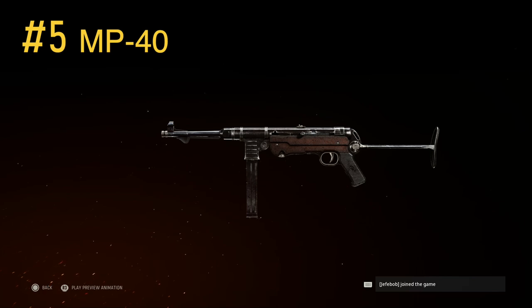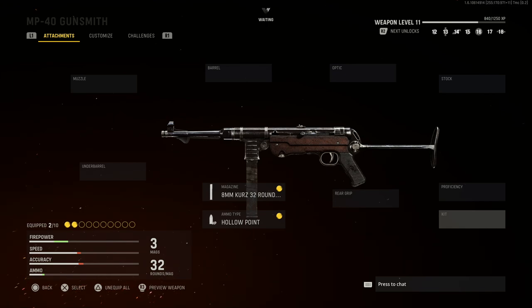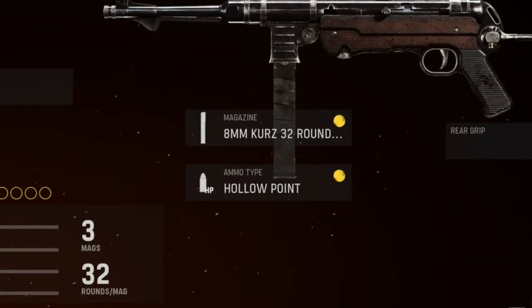Coming in at number 5 is the MP40 SMG. You'll only need two attachments: the 8mm Kurz 32 round mags, which boost body damage and maximum damage range, and the hollow point ammo type, which deals increased damage to the limbs.